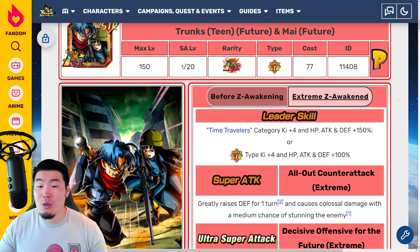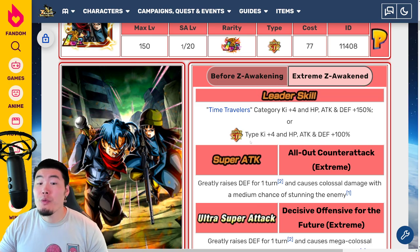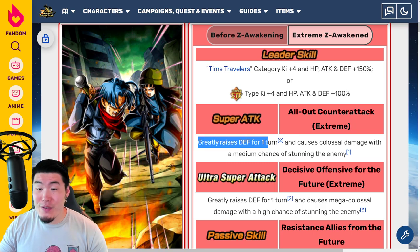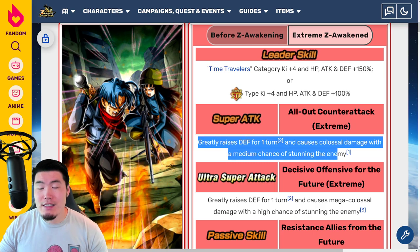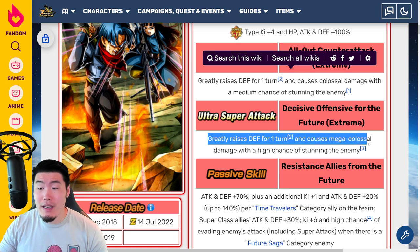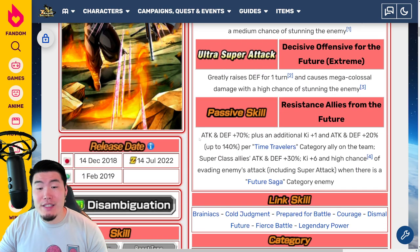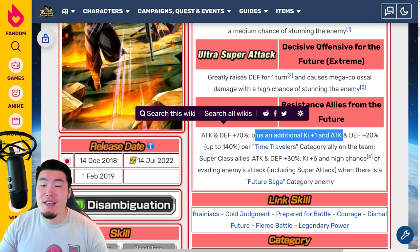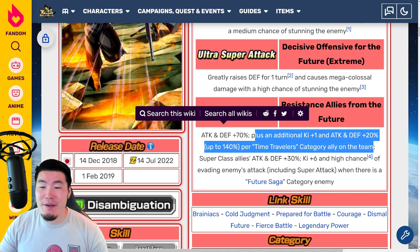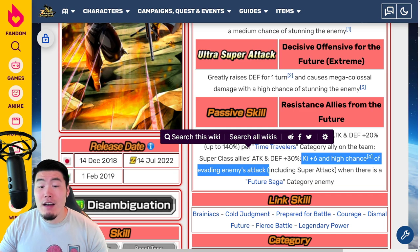With the Extreme Z Awakening, the new leader skill becomes Time Travelers category Ki plus 4, HP, Attack, and Defense plus 150%, or Super STR types Ki plus 4, HP, Attack, and Defense plus 100%. The 12K super greatly raises defense for 1 turn and causes colossal damage with a medium chance of stunning the enemy. The 18K super greatly raises defense for 1 turn and causes mega colossal damage with a high chance of stunning the enemy. Passive is Attack and Defense plus 70%, plus an additional Ki plus 1, and Attack and Defense plus 20% up to 140% per Time Travelers category ally.